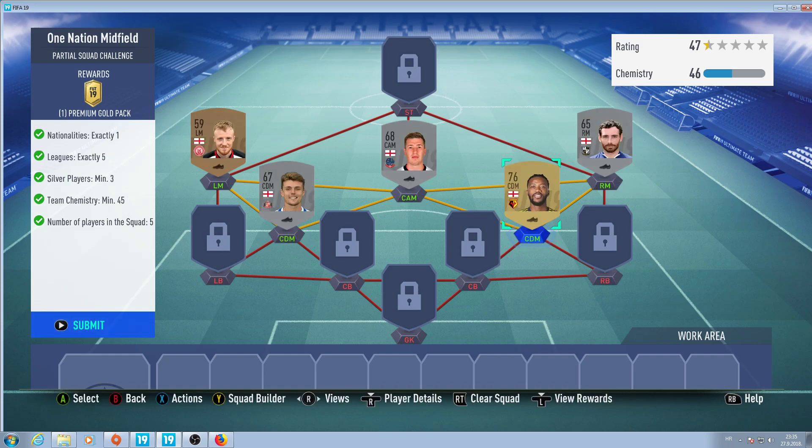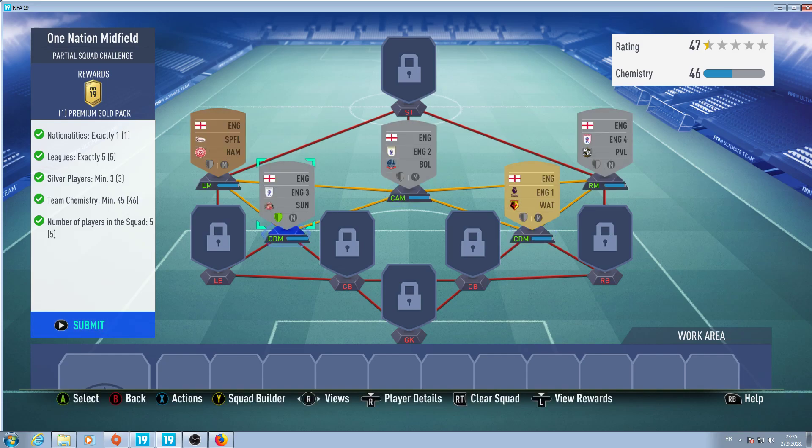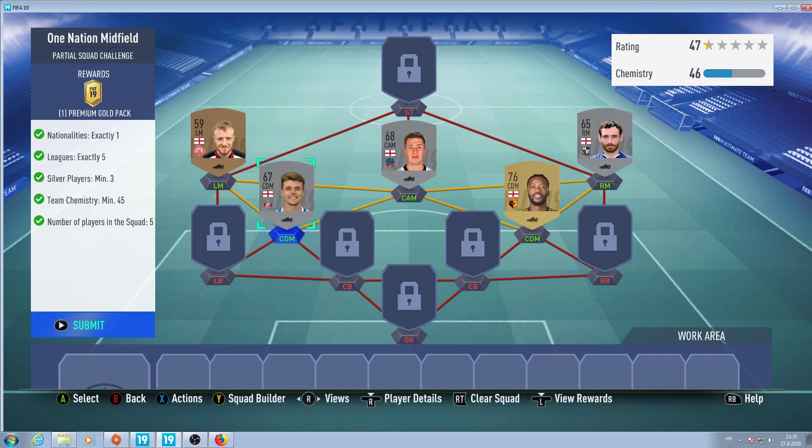I used English players because it was the cheapest option I could find. So let me show you the player names, their prices and the leagues. We have 3rd English, 2nd English, 1st English, 4th English and Scottish Premier League.